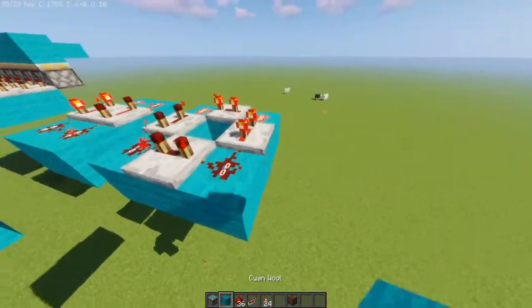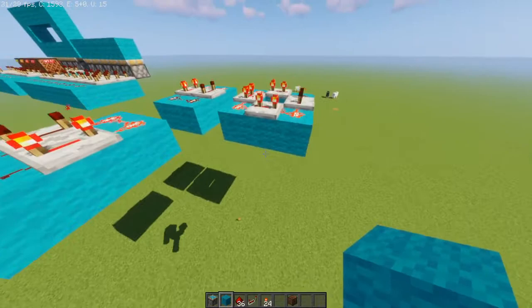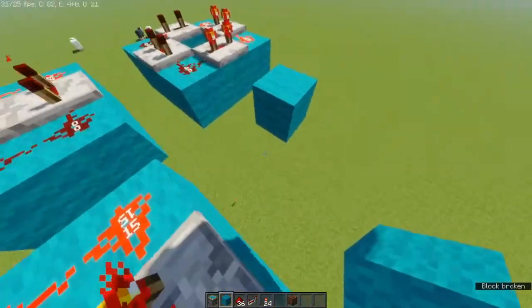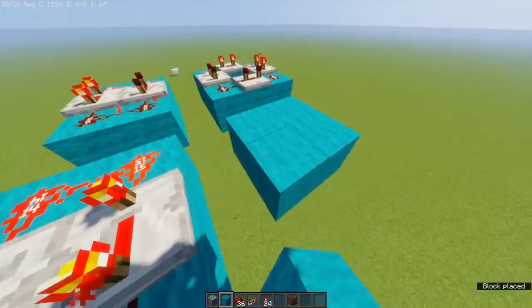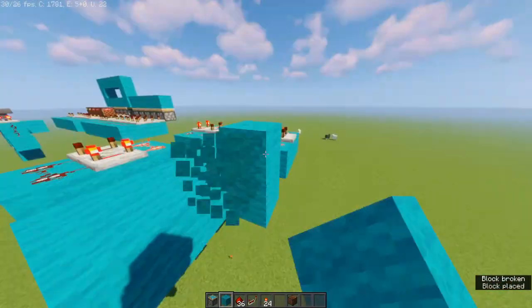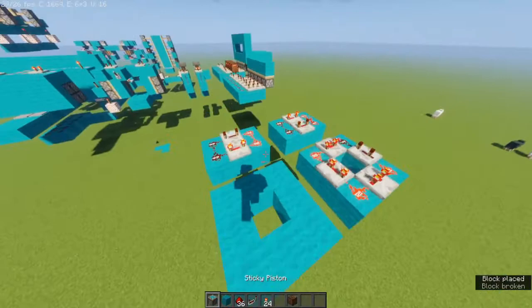Now let's go for the second one — this one's the more customizable one for speed. You're going to want to make a donut pattern like so, or you could fill in the middle and have nine blocks. I don't feel like filling it in today.